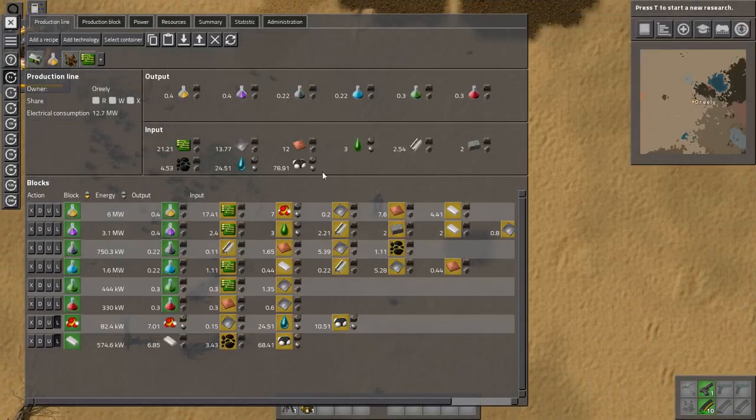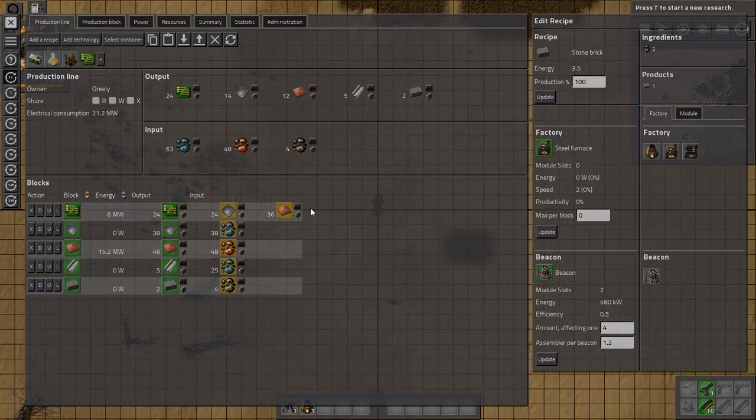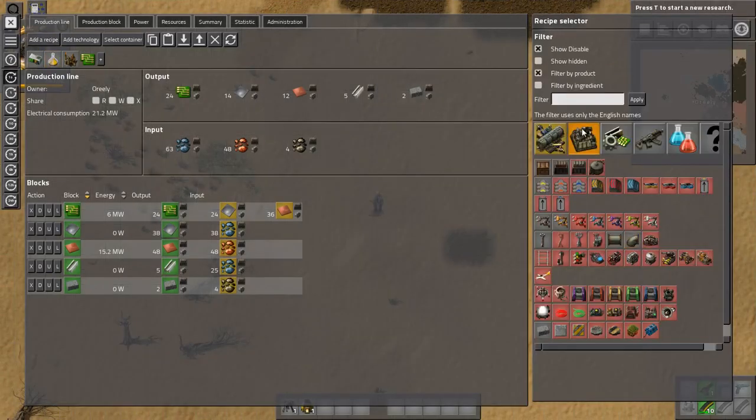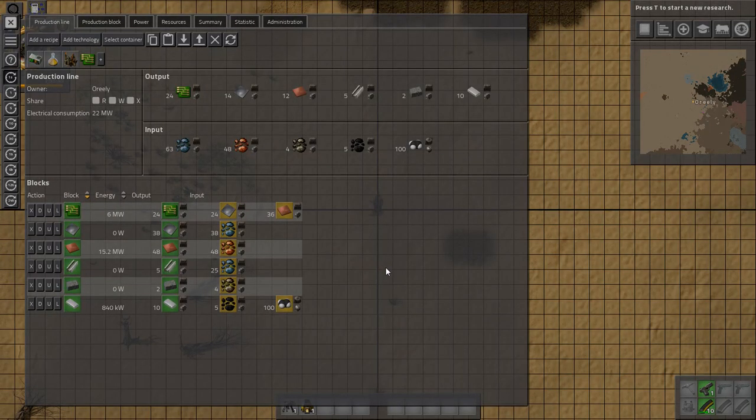What else — stone bricks. Another recipe for stone bricks, supposed to be about 2 per second, so around 6 furnaces. And for plastic I just need to say I want 10 plastic per second, so coal will be going in. I think we've got everything planned for now — well, at least I think so. I'll end the episode here.